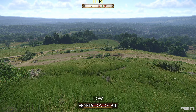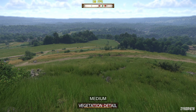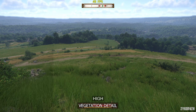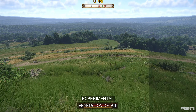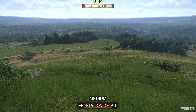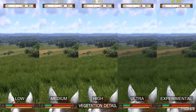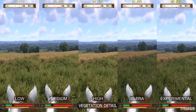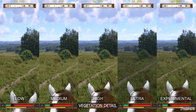The vegetation detail setting controls the draw distance of grass and small plants. On low, the draw distance is unacceptable, and on medium it starts looking acceptable, with higher options gradually increasing the draw distance. While in still shots it seems that even on higher options the draw distance is very short, when you actually play the game even on medium you won't notice any popping for about 99% of the time — while gaining a decent performance boost. Medium is my recommended setting.